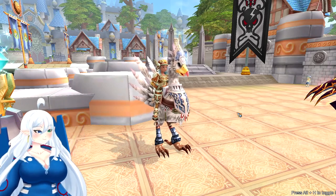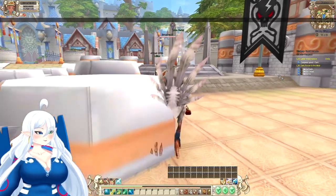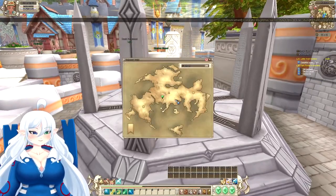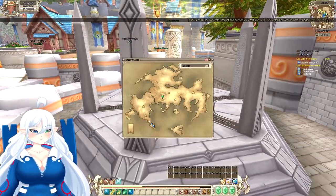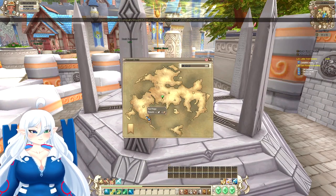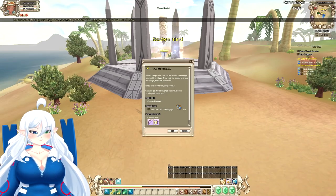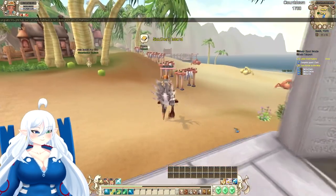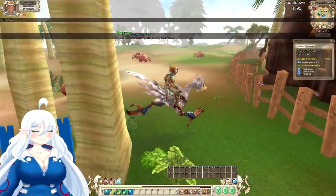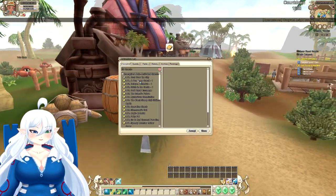Continuing where we left off, we are back and about to do Condemned Mines. First thing we need to do is head to the southern islands, which is through Red Ridge, inside of the jail area. This person is actually rather close compared to a lot of the other areas.